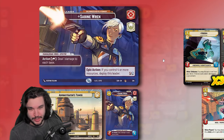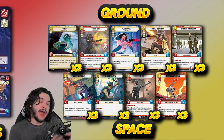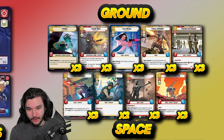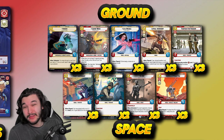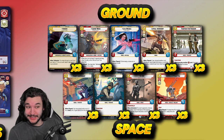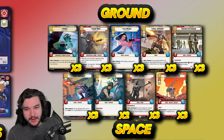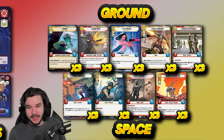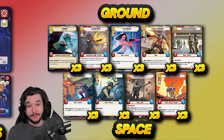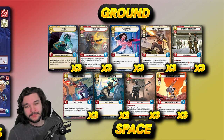Starting the ground units: we have three copies of Greedo. Sabine doesn't care as much about rebel synergies as Leia does, so running yellow cards like Greedo is one of the advantages here. It's one of the strongest if not the strongest one-drop in the game — comes down turn one, has a 26% chance when-defeated trigger, and is a three-power one-drop, which is really strong. It will basically always trade if your opponent has initiative and wants to trade into Greedo.